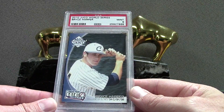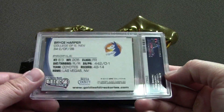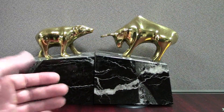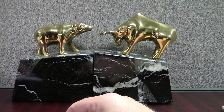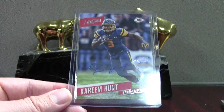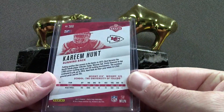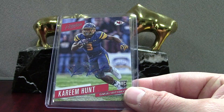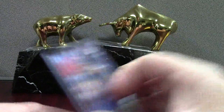Here's a Harper. The way I believe it is, Bryce skipped his senior year of high school and went straight to JUCO in 2010. He played for the College of Southern Nevada and was like 17 years old just raking in college. There's actually a book I've read about half of called 'The Last Natural' — it's a nice little read on Harper. That's a PSA 9 of the JUCO one. I feel like sometimes PSA registries put on cards I don't understand and leave off the big ones that definitely need to be on there.